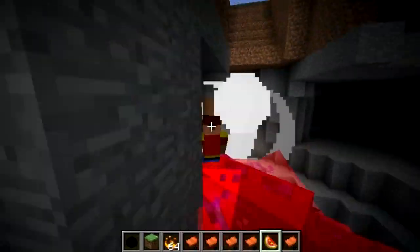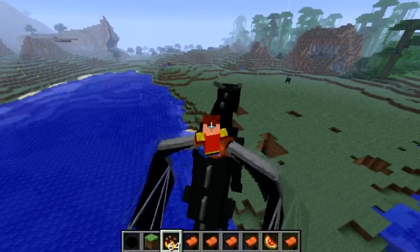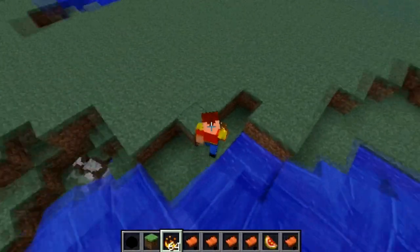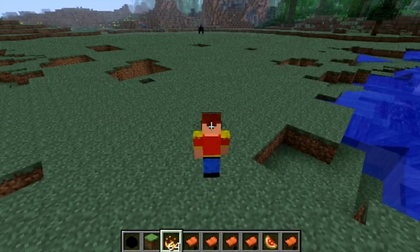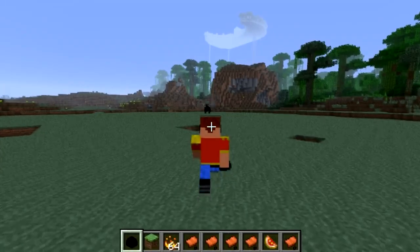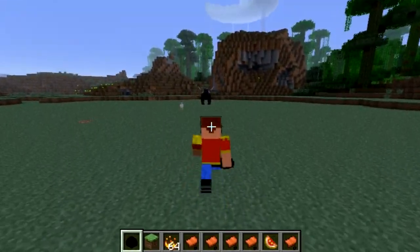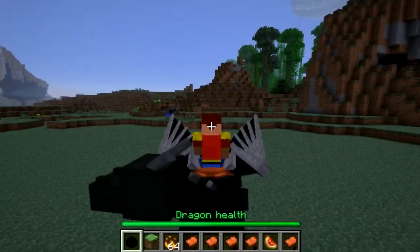Let's eat another glistering watermelon and go underground to destroy a ravine. Another feature of the mod is fire breathing — to enable fire breathing you need a blaze cream and blaze powder, and that's how you make him breathe fire. I actually couldn't get him to breathe fire, which is a bit disappointing, but this is still a work in progress. I'm extremely amazed at the actual animation of the dragon walking.